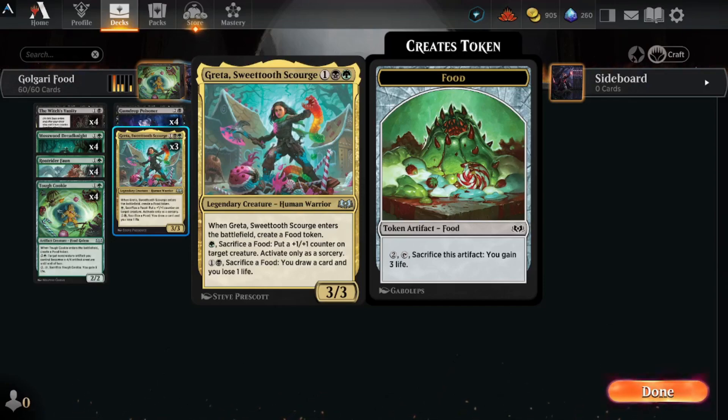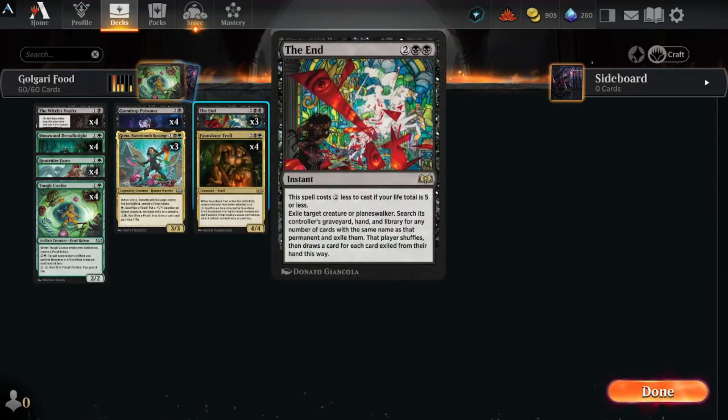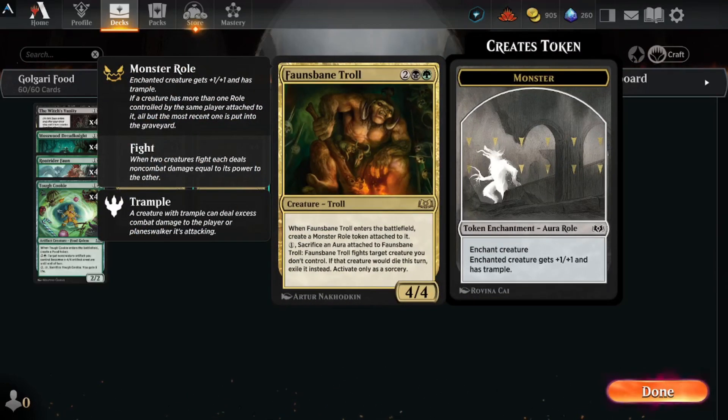The End is a good removal spell — four mana, can cost less if your life total is five or less, though we don't really want to be that low. It exiles creatures or planeswalkers permanently. The Fawn's Bane Troll, when he enters, creates a monster role with trample, and you can pay one and sacrifice an aura to have him fight a creature you don't control; if that creature would die, it gets exiled instead.